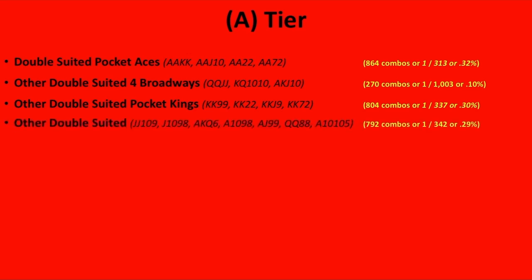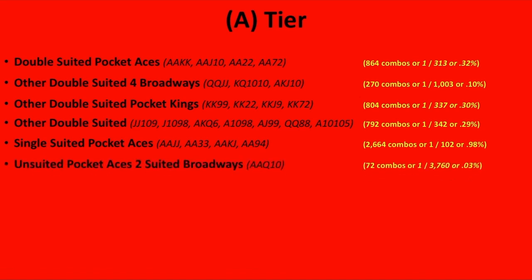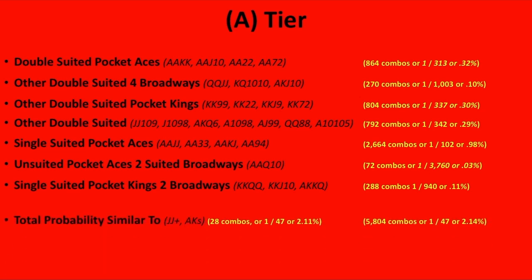Other double-suited hands — the jack-ten-nine-eight — I would still consider that an A tier hand. Any three Broadways with the ace, double-suited, with the ace being key. Same with the ace-ten-nine-eight, so really connected double-suited aces. And I would consider an ace with a Broadway pair and any other card another A tier hand. Single-suited pocket aces: you can make the nuts with an ace and a suit to the ace. Unsuited pocket aces with two suited Broadways. Single-suited pocket kings with two Broadways. This total probability is just over 2% — to me, these are the pure value hands to get in from any position. These are my A tier hands, the moneymakers.